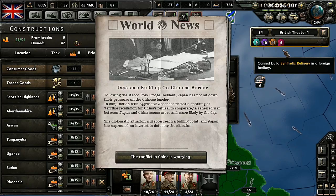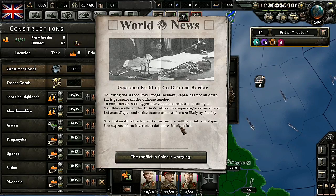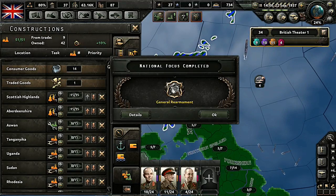Stuff's happening — Japanese buildup on the Chinese border. Following the Marco Polo Bridge incident, Japan has not let down their pressure on the Chinese border. In conjunction with aggressive Japanese rhetoric speaking of terrible retaliation for China's refusal to cooperate, a renewed war between Japan and China seems more and more likely by the day. The diplomatic situation will soon reach a boiling point, and Japan has expressed no interest in defusing the situation.